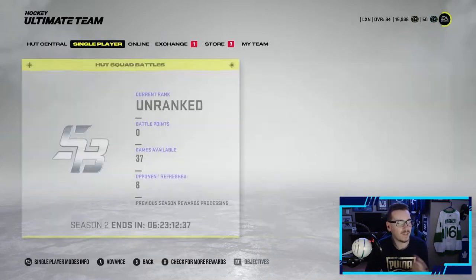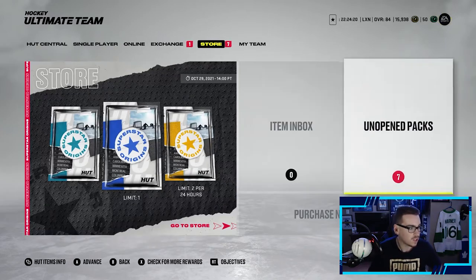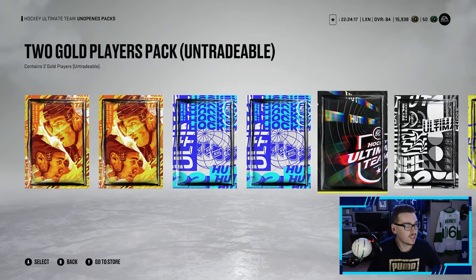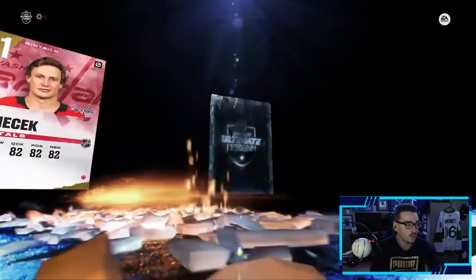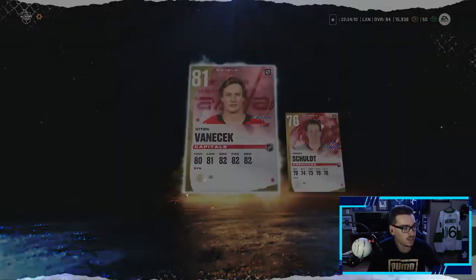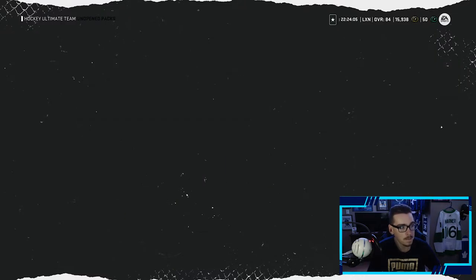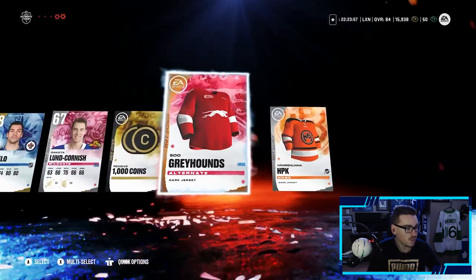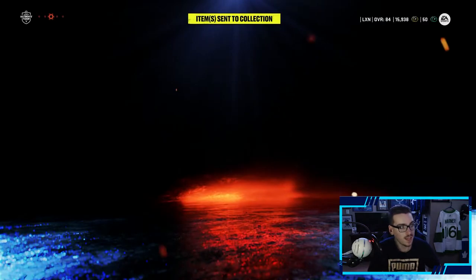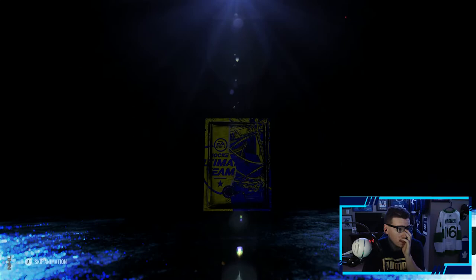We didn't place too well in rivals - I didn't play too much. But don't worry, next week's pack opening is going to be better. As you can see, I'm close to diamond. So we have seven packs to open. Let's get right into it - two gold players pack, we're going to start off with this. We're hoping for a purple pull. We did take untradeable packs this week, so we're hoping for something good, something that can make the team, maybe a couple x-factors.